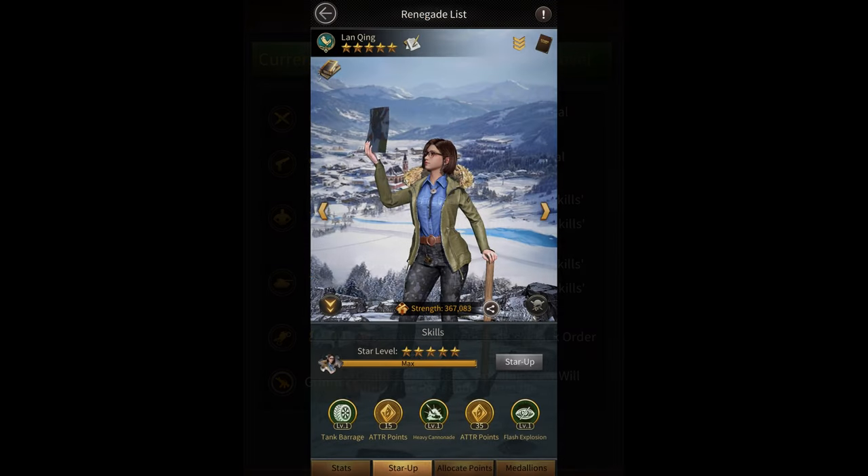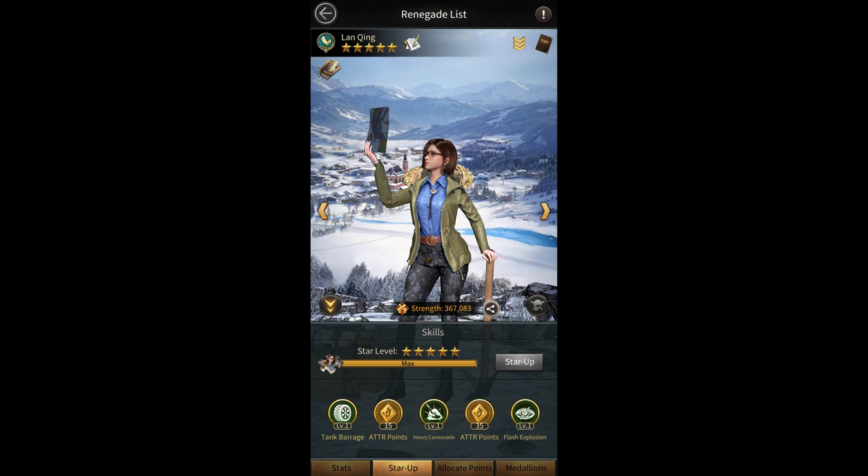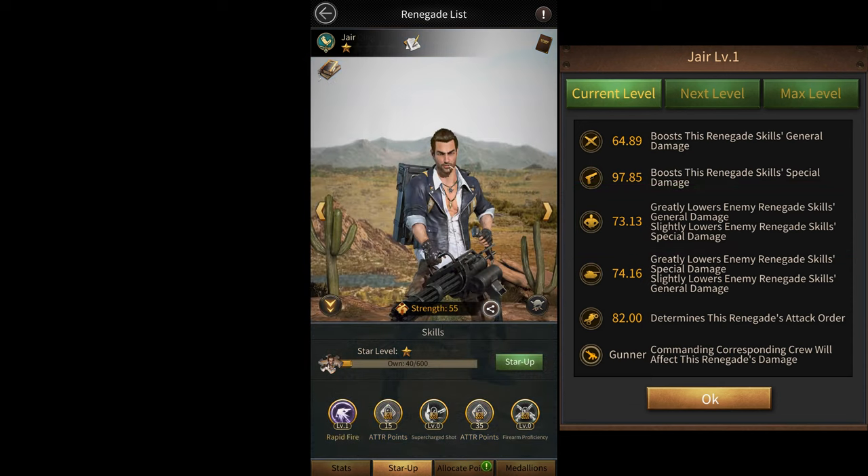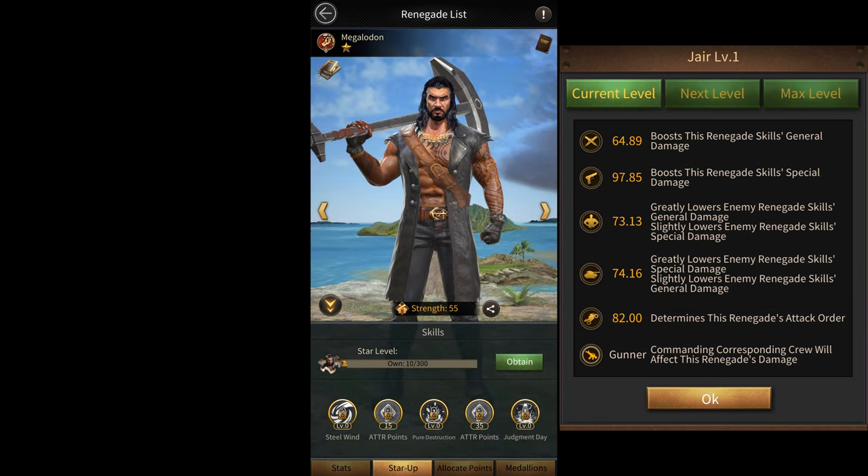So if you're a low spender and you're mostly going up against Lan Qing, then it's probably better for you to invest in physique for both the second and the third renegade. However, if you do this and you face a technique-based renegade like Jair, you'll get completely destroyed. Similarly, if you usually go up against renegades like Jair, then you'd probably want to invest in protection for the second and third slots — but if you then face strength renegades like Megaladin, you'll get completely destroyed. So it's probably ideal to have one physique renegade and one protection renegade for the last two slots, investing all the attribute points in physique for one and protection for the other.